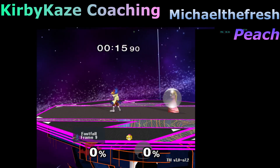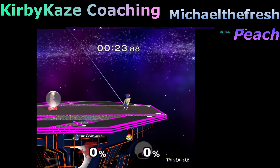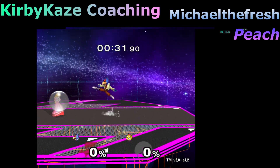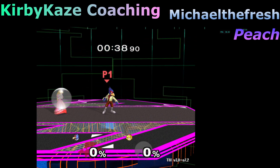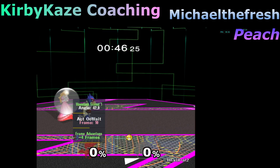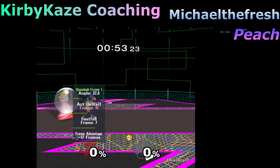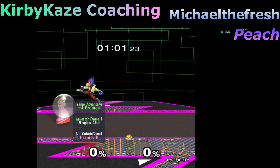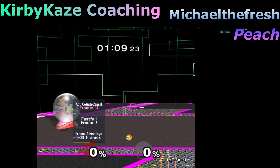There's a little bit of leniency — I can fast fall it but I have to fast fall pretty late. What that means in terms of frame advantage: you'll notice I can make this back air pretty safe if I want to, because I'm falling with the weak hit — so it's only around negative three.